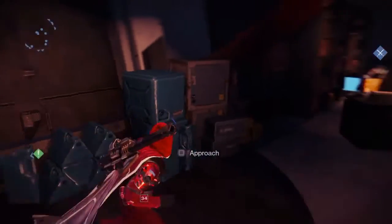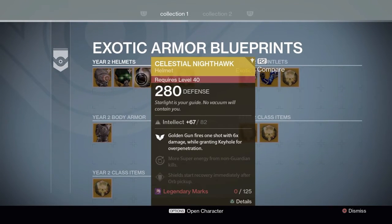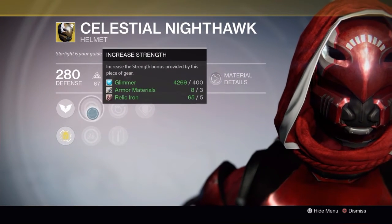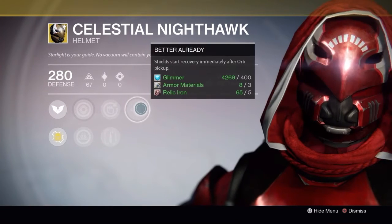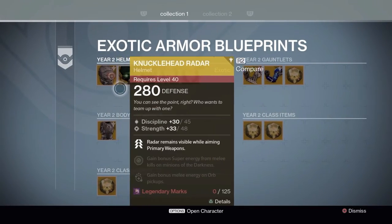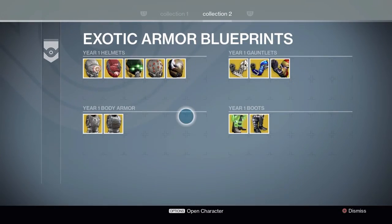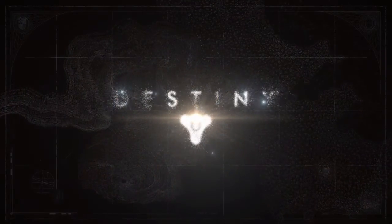Again, the Helm of Inmost Light and the Nighthawk — two pieces of gear that are moving into year two. Apotheosis Veil is not. And just to show you, since I'm on my hunter, yes, you can see right there the Celestial Nighthawk in year two. You can see it's laid out completely different — you get your big game perk in the beginning, and some of your other stat perks down in the middle. That's going to be how the year two armor pieces look — you get your intrinsic perk in the beginning, and I kind of like that. So the Nighthawk and the Helm of Inmost Light are going to year two. For some reason, the Veil and No Land Beyond are not, and yet they were available this Xur day. I kind of thought he might have given everybody something for year two in this typical Xur day, but I guess not.